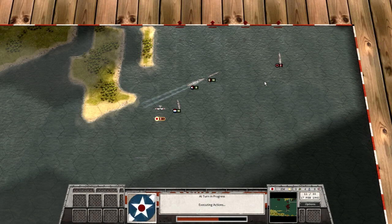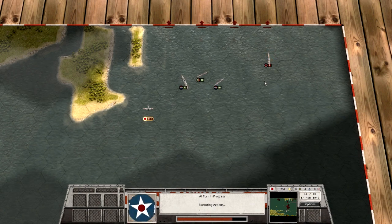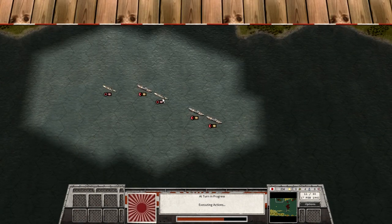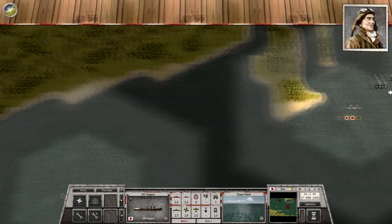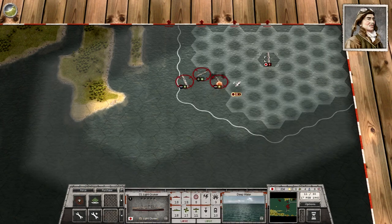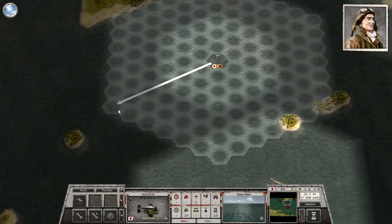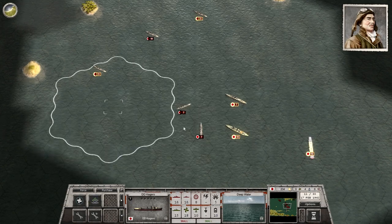One other thing I haven't mentioned yet is the command points, which limit how many units you can have on the map at any one time. If you look on the bottom right of the map, you'll see the 234 coins to the right of the Japanese flag — that's how much money you have to buy new units. To the right of that there's a zero next to a helmet — that's how many land forces you can have under your command. But to the right of that there is an anchor with a number four next to it, and then to the right of that there is an aircraft with a number six. So the aircraft represents the number of air units you can support — different units have different values. A battleship has a value of five command points, whereas a destroyer might only use two.